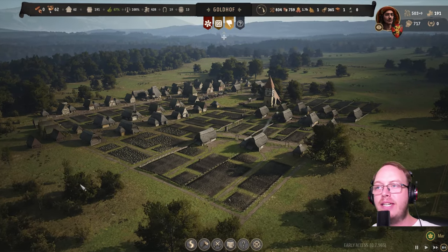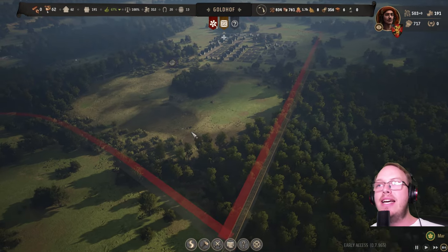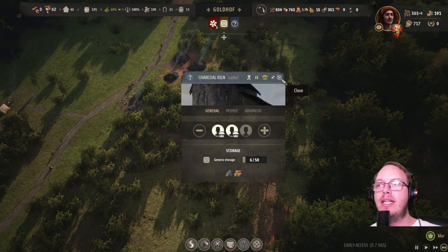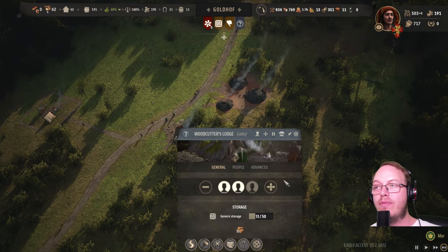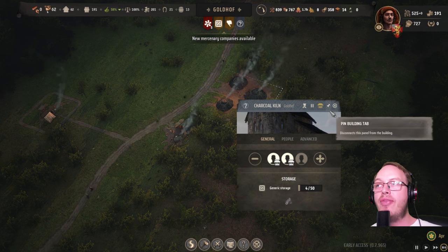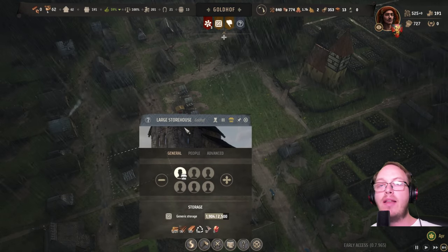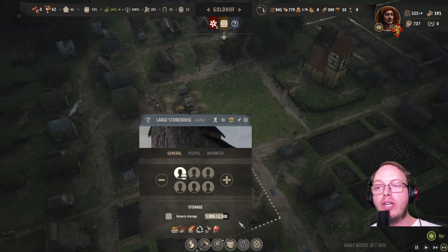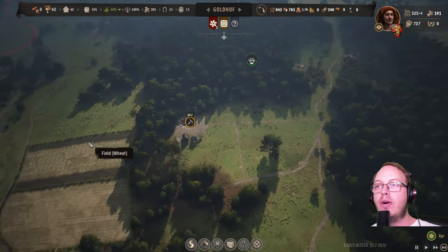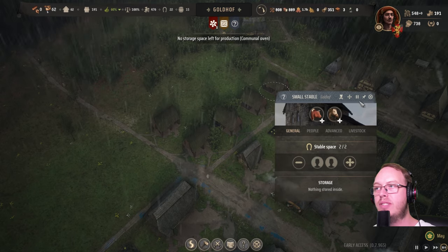My town looks a little different — what do you guys think, does it look better than before? We've got someone to replant the trees we've been cutting down, because we've cut down a big area. Also, our charcoal kiln is much more effective now. You get a woodcutter, they get your firewood, but don't make them set up a stall — they'll be sending firewood to the charcoal kiln to make charcoal. I didn't allow them to sell at the market; I let them store it and have the storehouse sell on the marketplace. Same with my food. This is going to yield some flour, and that flour will be turned into bread.